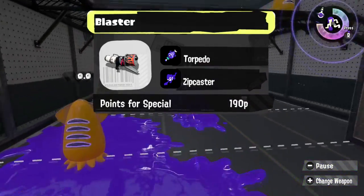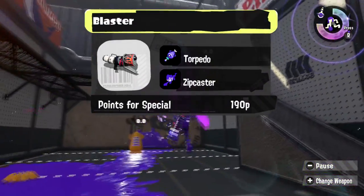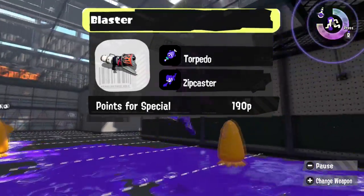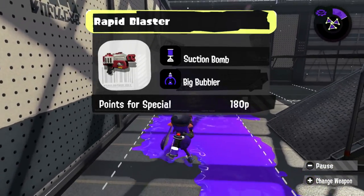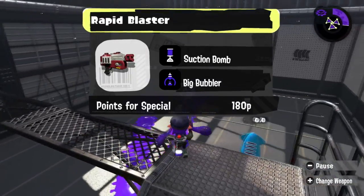On the regular old Blaster, you can't tell me it wouldn't be fun to track opponents with Torpedo, or take advantage of the Zipcaster to fly straight up to opponents for a great direct. The Rapid Blaster could use Suction Bomb to do chip damage, but also could stay inside of its Big Bubbler to cause problems where it can't be reached.